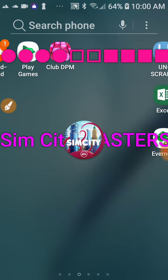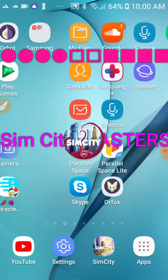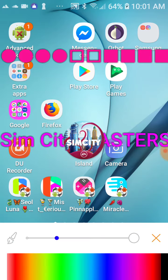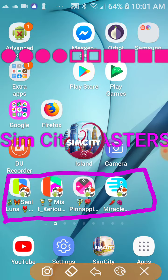I'm going back to my home screen because I make icons so I know which city is which. I'm using an app called Icon Changer to do this. So these are my cities right here, and that's how I distinguish which app is which because it's kind of hard to tell otherwise.